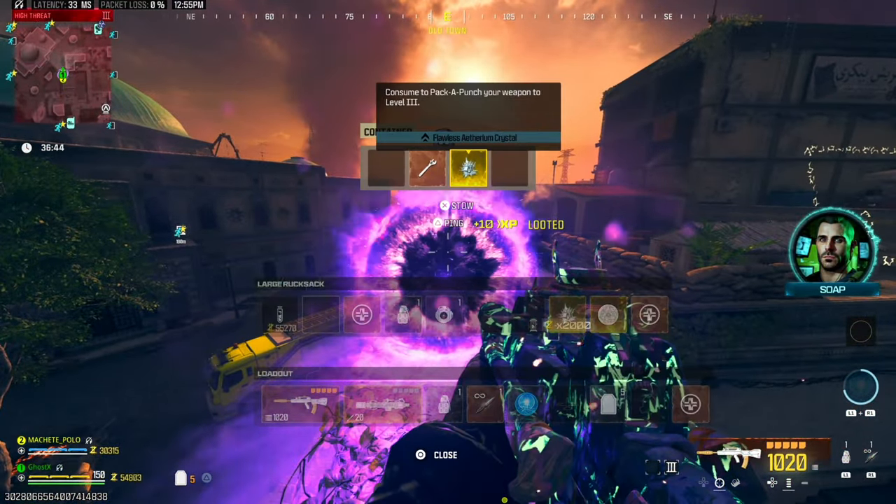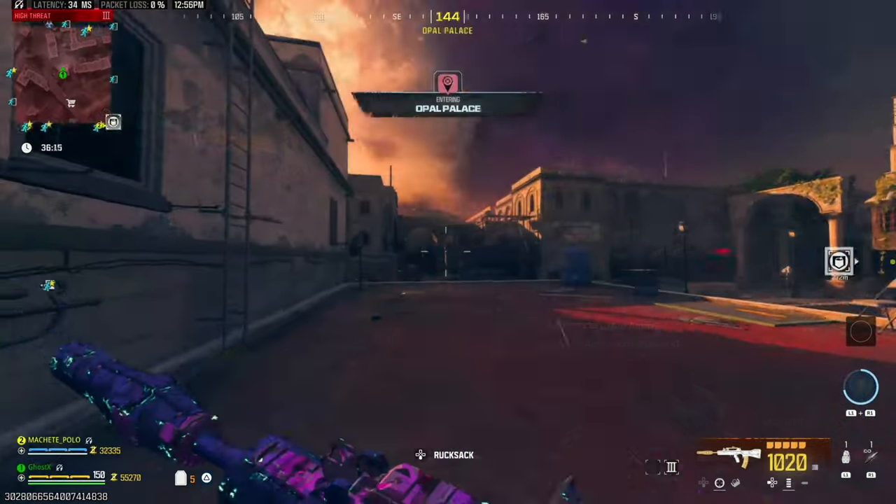Here we go — we got a reward rift. Let's see: we got a flawless crystal and a legendary tool.